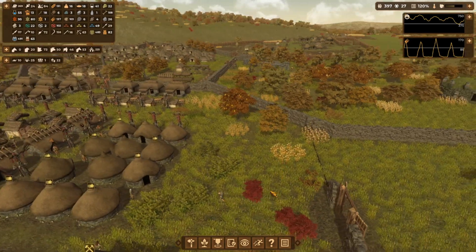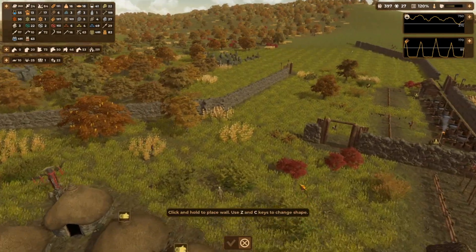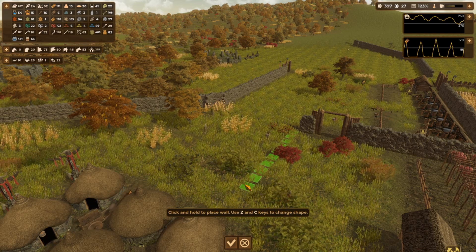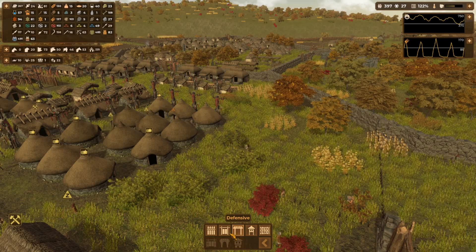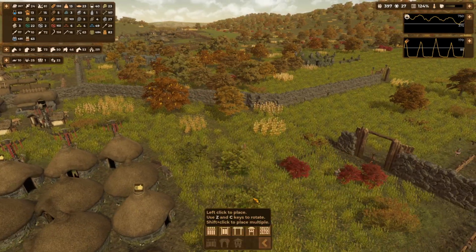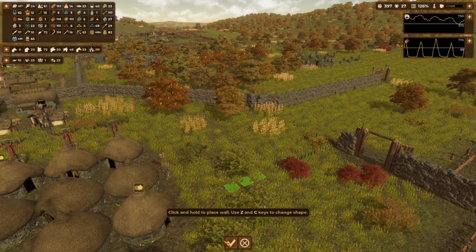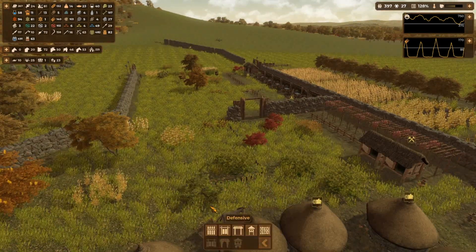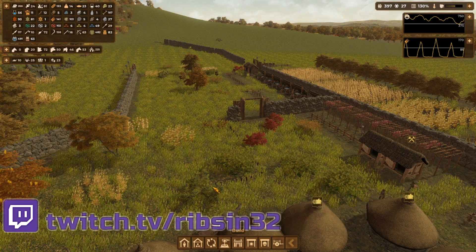I want a little charcoal area - charcoalery, would you call it that? I don't know, probably not. I quite liked how we fenced the other one in so I'm going to go for something similar. I kind of want a double entrance - so we could almost put it like that, and then bring it up this way. We've got some trees we're going to have to get rid of.